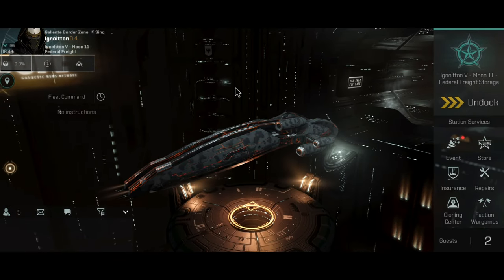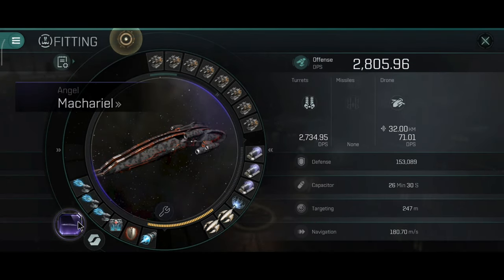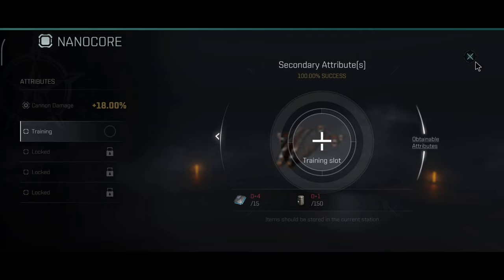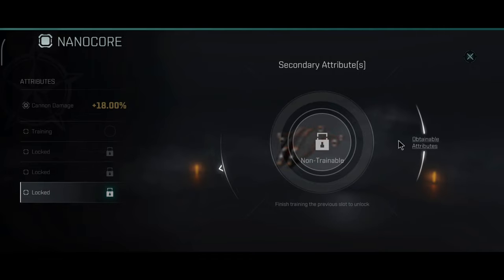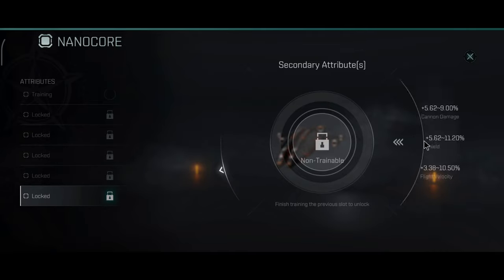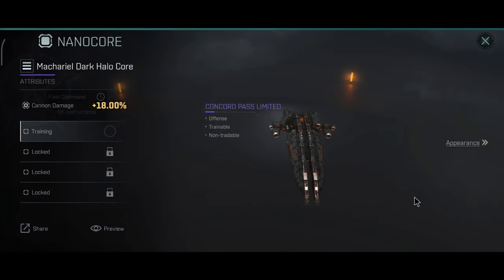I almost forgot that I wanted to show you something about the nanocore. I use the Dark Halo nanocore — I think this is one of the first cores to be released. I might actually go and level it up, although I haven't really decided yet, because I've heard that some new cores might be released. So I might save the materials for the Stratius — after all, the Stratius does need a nanocore. That's basically what I have planned for the Makariel. Overall, I think the Dark Halo nanocore should be pretty good and gives some pretty nice DPS stats.